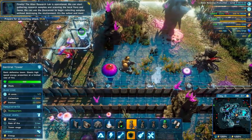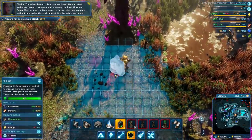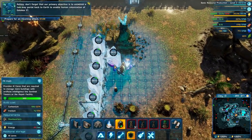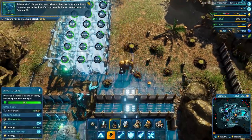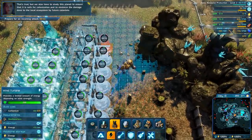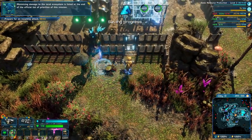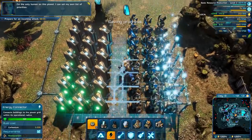Finally, the alien research lab is operational! We can start gathering research samples and scanning the local flora and fauna. We can use the bioscanner to begin collecting samples without destroying the environment - it's the safest and most efficient way to advance our research. This is so exciting - we can finally start working on the thing that we came here to do! Ashley, don't forget that our primary objective is to establish a two-way portal back to Earth to enable human colonization of Galatea 37. That's true, but we also have to study this planet to ensure it is safe for colonization and to minimize the damage done to the local ecosystem. Minimizing damage to the local ecosystem is listed at the end of the official list of priorities. I'm the only human on this planet - I can set my own list of priorities.